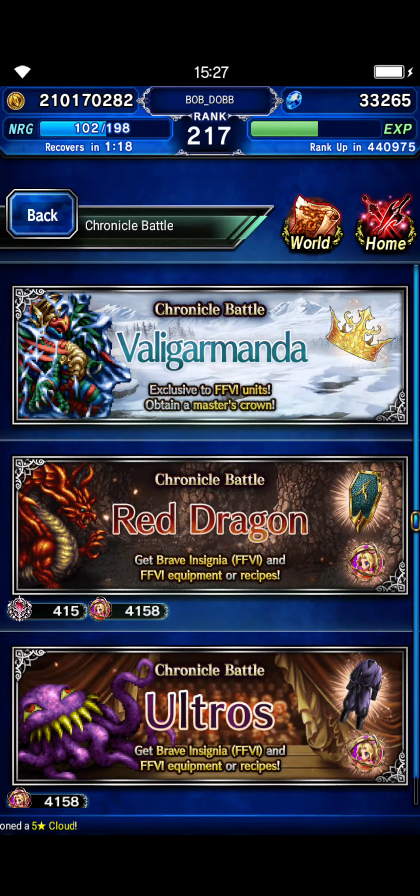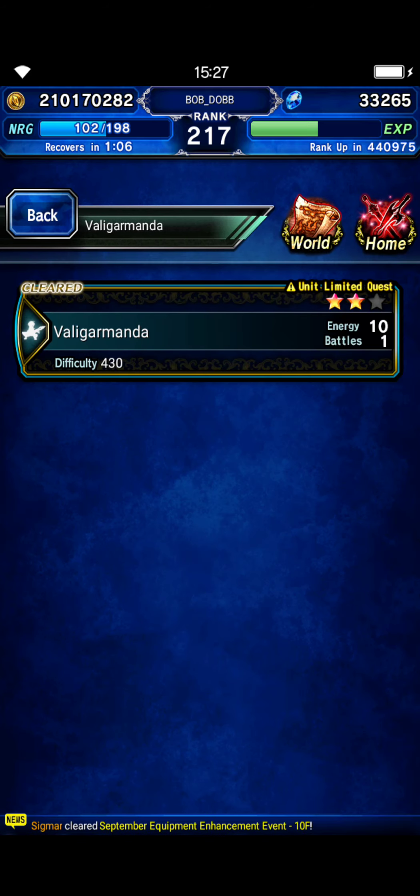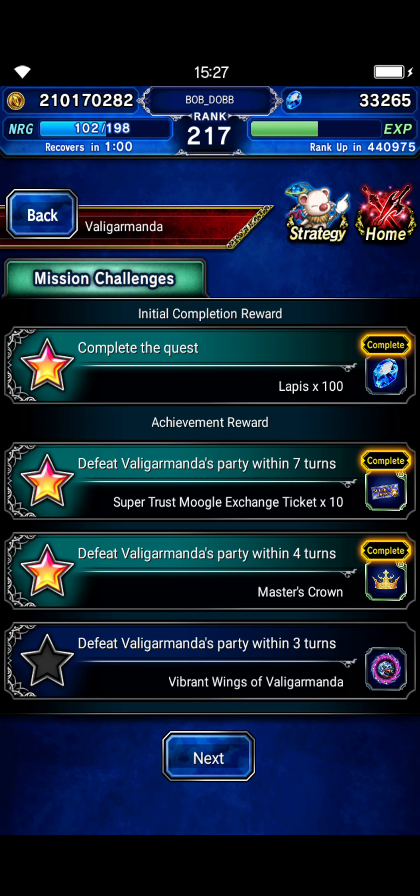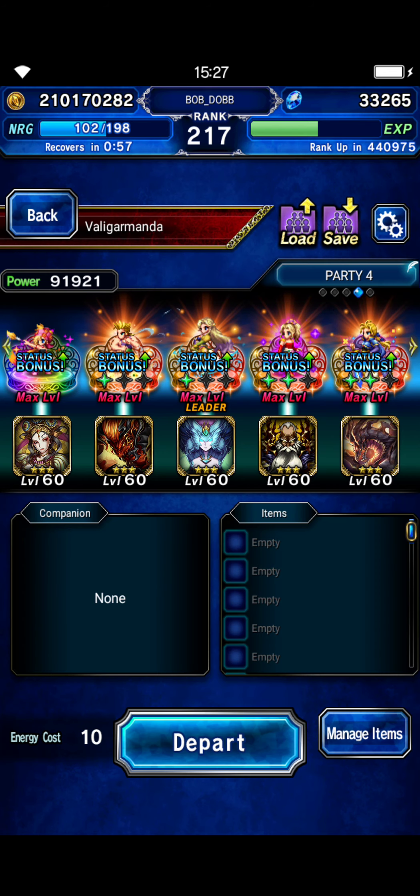Hey guys, we're going into Valigar Mondo today. It's going to be a 4-turn clear, so we're going to miss the emblem, but at least we'll get the crown. I'm guessing this fight was made for Cyan and EX3 Cyan to do a super limit burst on turn 3, but we don't have him, so we'll do a turn 4 clear. And this is the team we have.